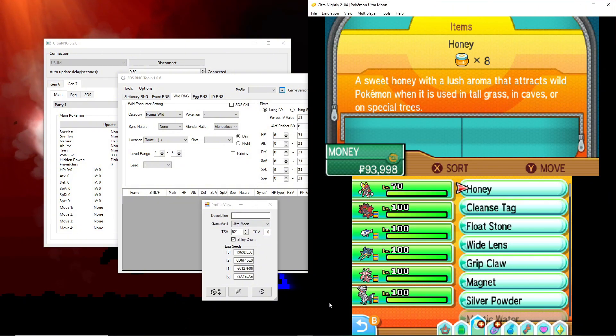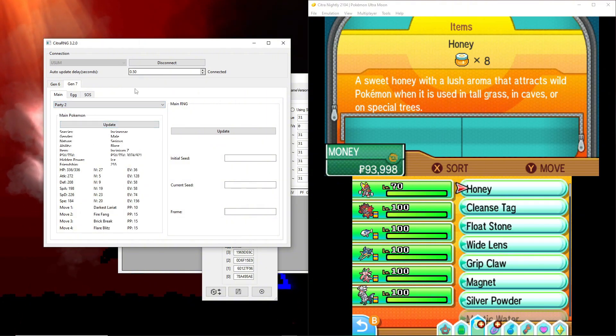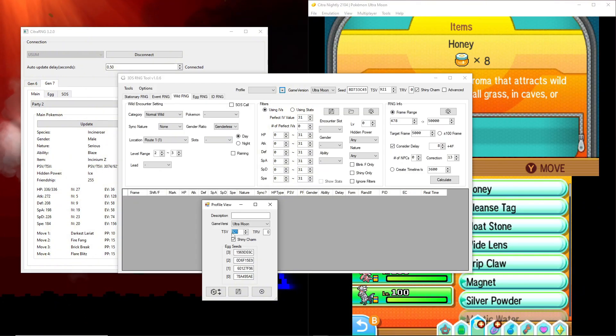Now we need to find our TSV. The easiest way is to look at your starter. I picked Incineroar, so I go to main party slot 2. We can see the Pokemon Shiny Value is 3074 and our Trainer Shiny Value (TSV) is 921. These obviously mismatch so it's not shiny, but if these two values match you get a shiny Pokemon. Since my TSV is 921, I input 921 over here. Mark whether you have a shiny charm or not — I recommend getting one, it makes it so much easier.